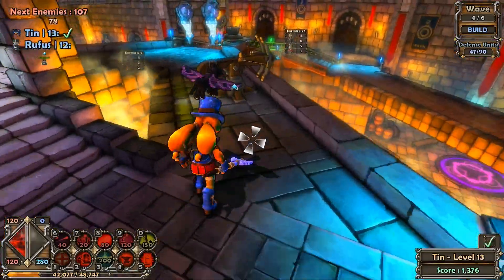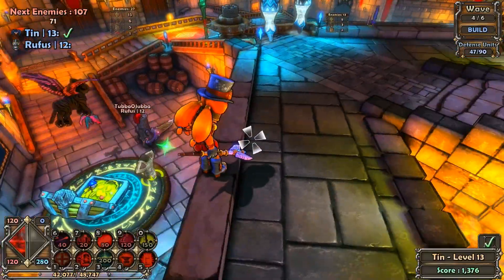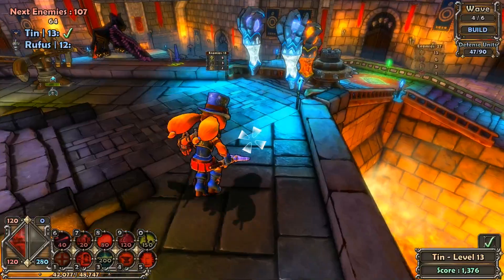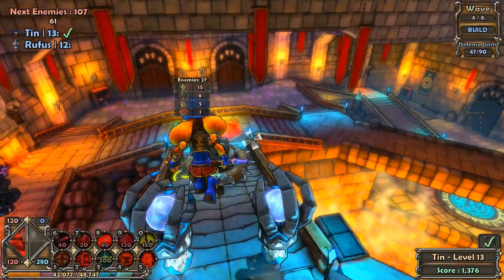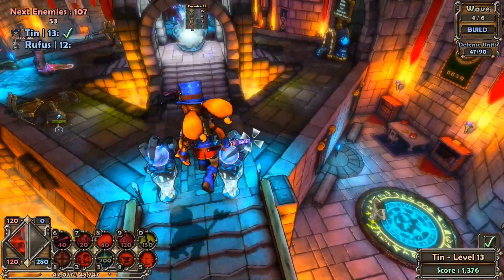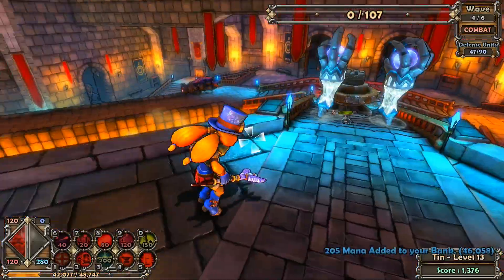I'm missing something over here because I wanted to upgrade that Bouncing Blockade. I left it for you — I was already full so I just left it sitting there. How dare you waste mana.